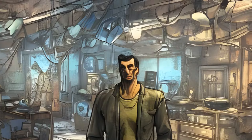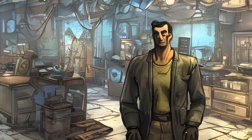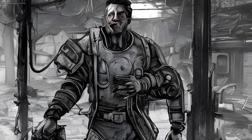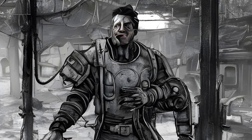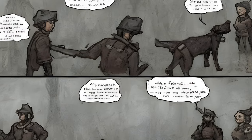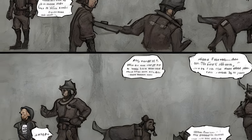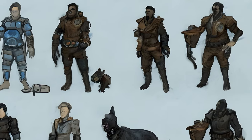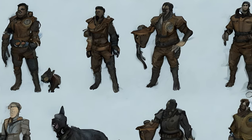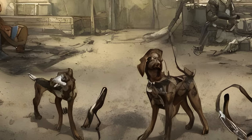Gene the Reluctant Dog Vendor: If you own a settlement with a workshop, you may chance upon this trader. Use your charisma and he'll sell you a dog. While traversing the wasteland, the sole survivor may encounter a man named Gene, who will offer to sell his dog for 250 caps but is then hesitant. Convincing him grants that settlement plus 5 to defense. Gene can be encountered multiple times and a new dog purchased each time.